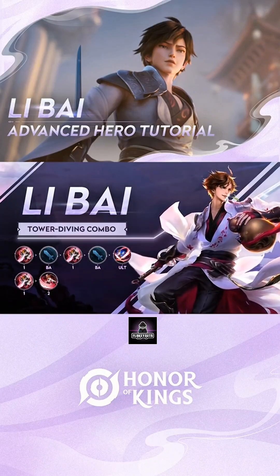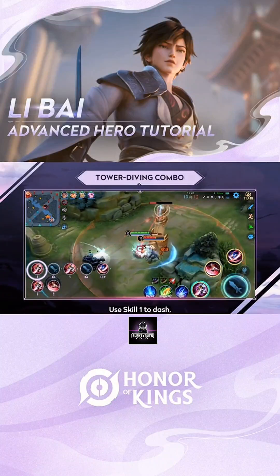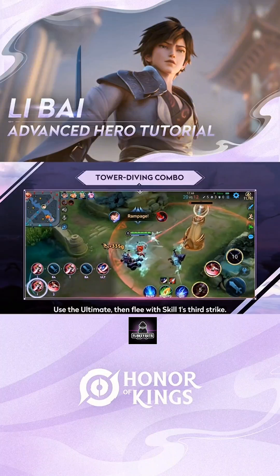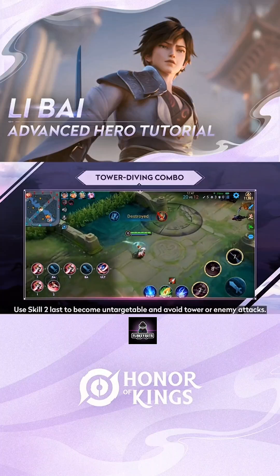This combo is used for tower diving. Use Skill 1 to dash, then weave in basic attacks to unlock the ultimate. Use the ultimate, then flee with Skill 1's third strike. Use Skill 2 last to become untargetable and avoid tower or enemy attacks.